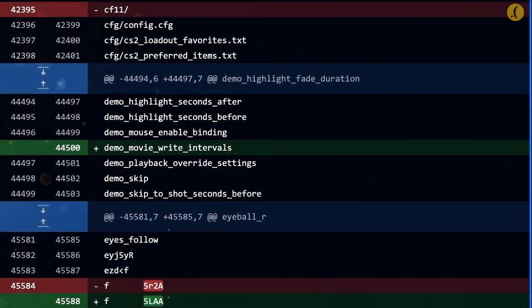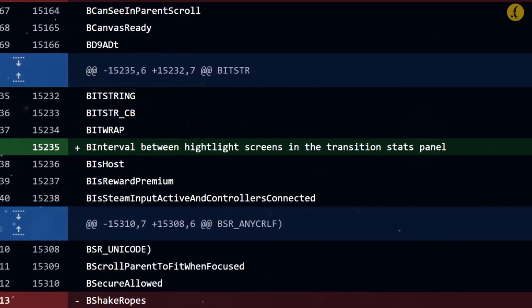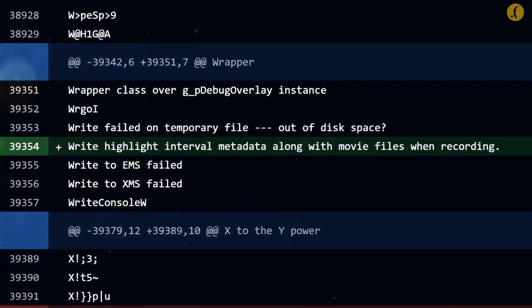A parameter related to recording your match demos was found in the game files, designed to divide your recorded game into intervals that are later used for the best moments of your match. This indicates the imminent appearance of the long-awaited button for the best and worst moments of the player, and this same feature should work for the Overwatch, as developers mentioned in their own patch notes.